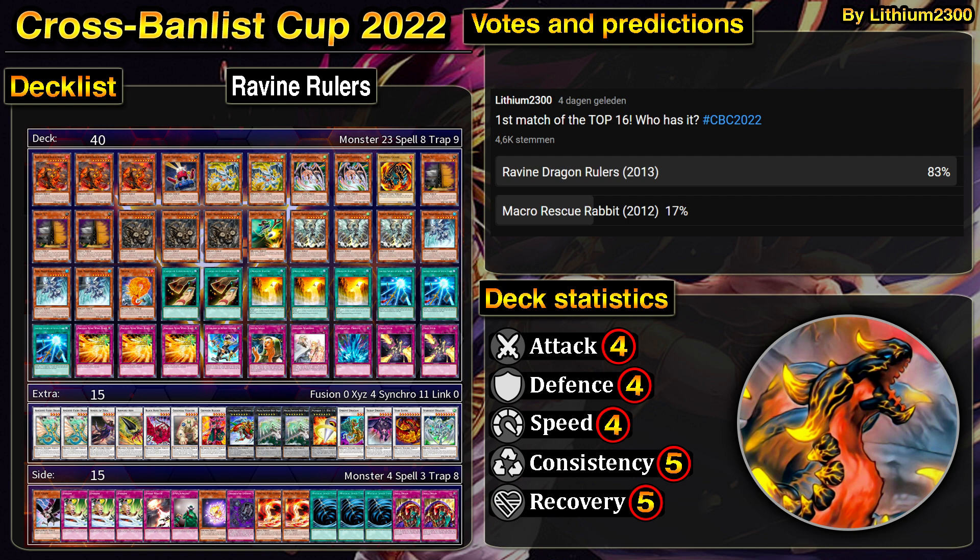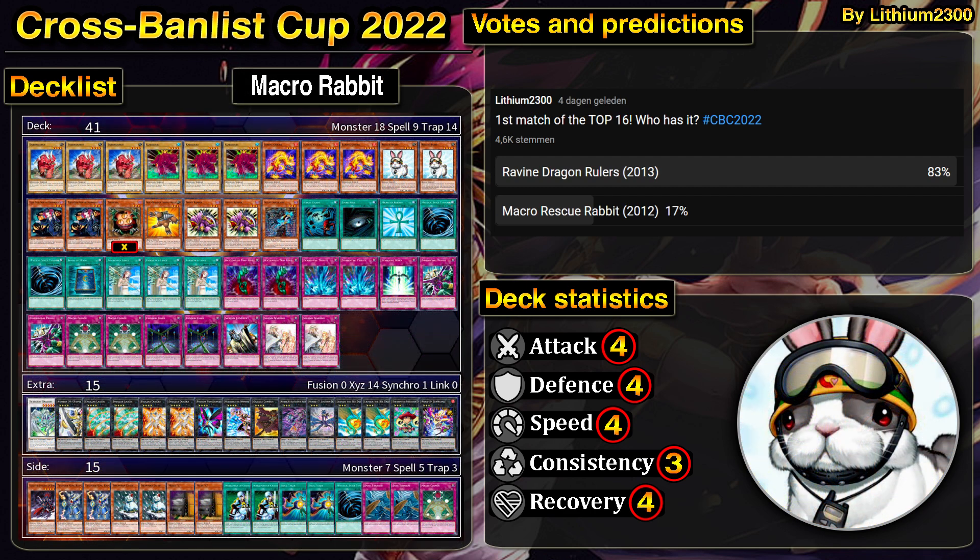In terms of which deck has the advantage, Ravine Rulers should definitely have the edge over Macro Rabbit. It's Dragon Rulers first of all, but it also mains some answers against Rescue Rabbit — specifically Maxi's trap stuns, which are very strong against a deck like Macro Rabbit.